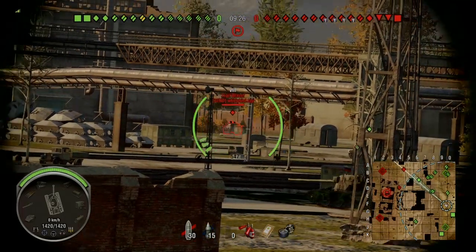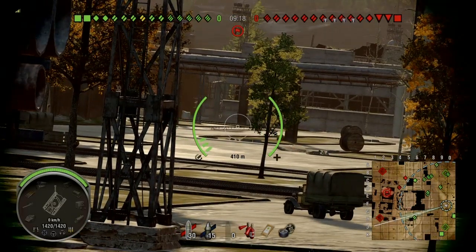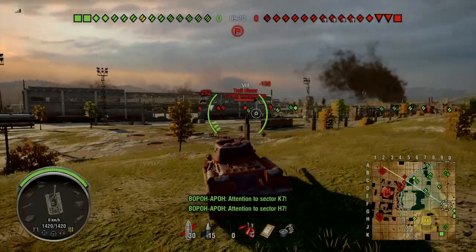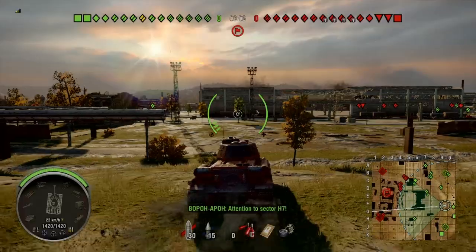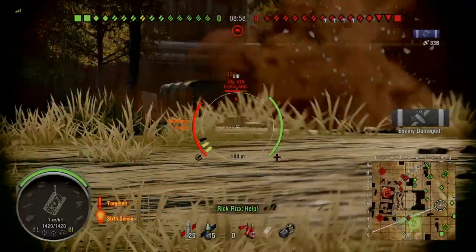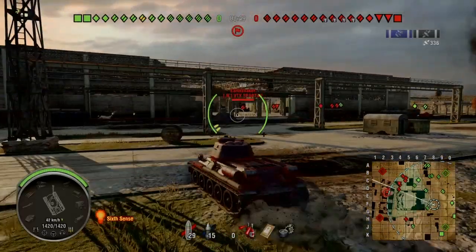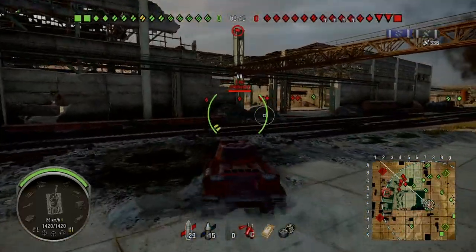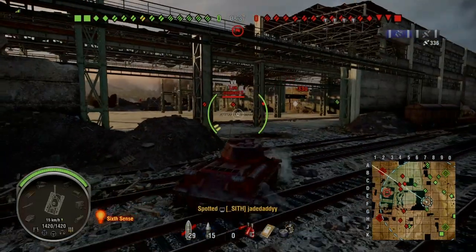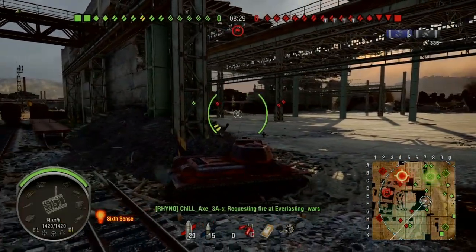Here we're on Assault on Pilsen. I can't remember if we're facing tier 9s in this game but we'll find out soon enough. I'm pushing up to the middle to see if I can get shots at both sides, because unfortunately most of the team has gone one flank. We're going to try to support this flank as well because we don't want our team being flanked here.